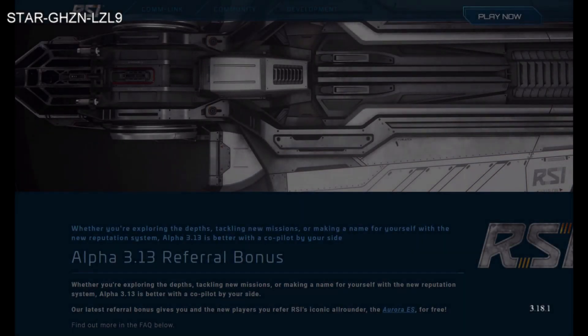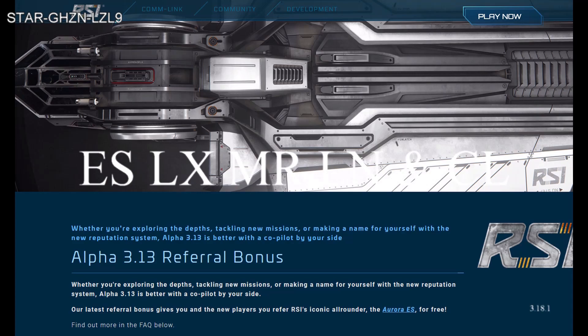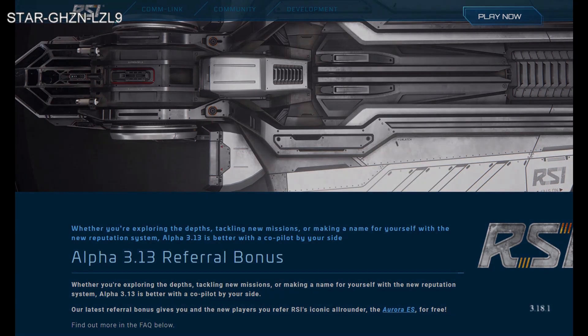That brings us to number one — the best giveaway CIG has done in quite a long time. With the release of Alpha 3.13, there was a referral bonus to get yourself an Aurora ES, and this was an awesome deal. I don't think CIG is ever going to do something like this again, although I've been proven wrong many times before. The Aurora was an awesome giveaway — there are about five different variants of Auroras, like the ES, the LN, the MR, and others. This one has bed logging, the ability to jump, cargo running, combat, and a tiny interior space that with the latest patch no longer requires a ladder to get in and out — you can just run in and out. The Aurora ES is going to be the top of my referral bonus rankings for a long time.